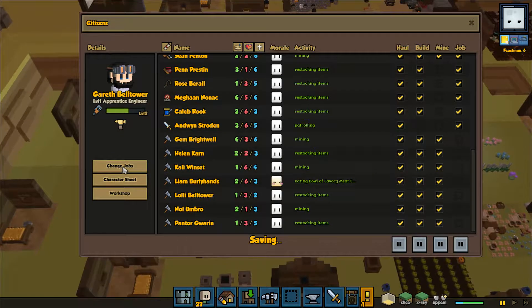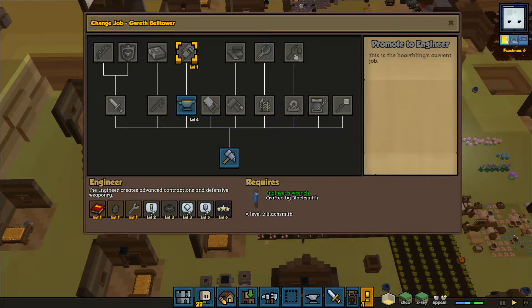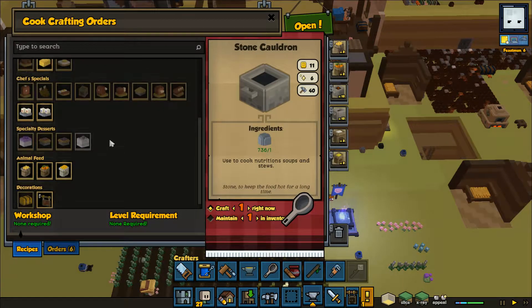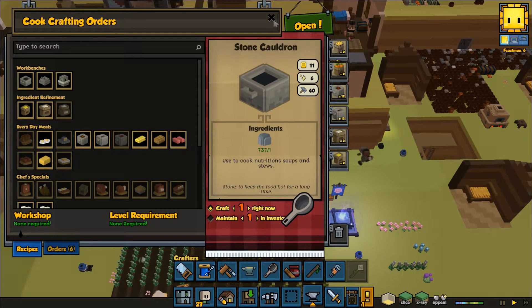Cooks have to come from farmers — you need to be a level 2 farmer to eventually become a cook. We're going to have the mason go ahead and make another cook spoon. I think I'm on the wrong menu, but for another thing, that is the end of the episode.